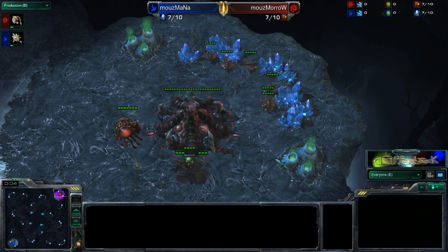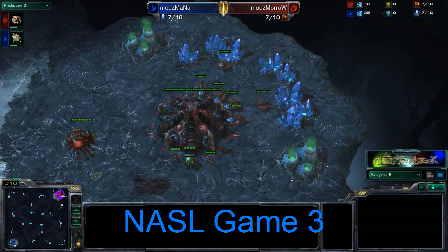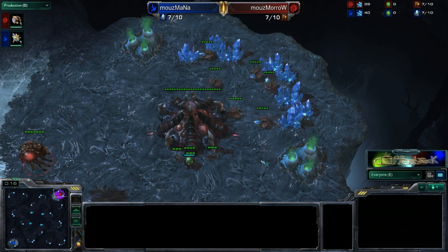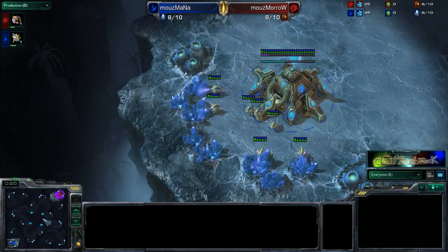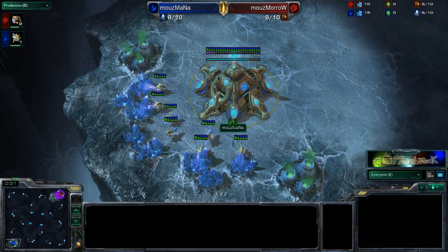Welcome back everybody, my name is Coffee Break and I am here with game number 3 between mouzMorrow and mouzMana from NASL Season 2. We have Morrow spawning in the top right position as the Red Zerg player, and down in the lower left we have mouzMana who is currently down 0-2 in this best of 5 series.